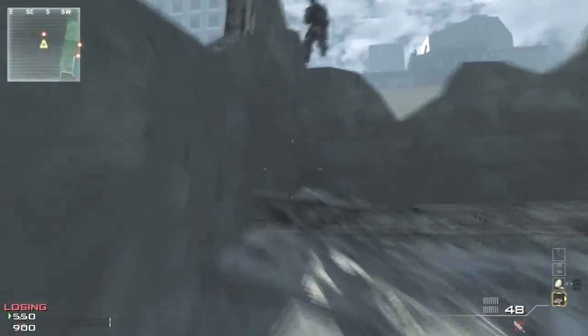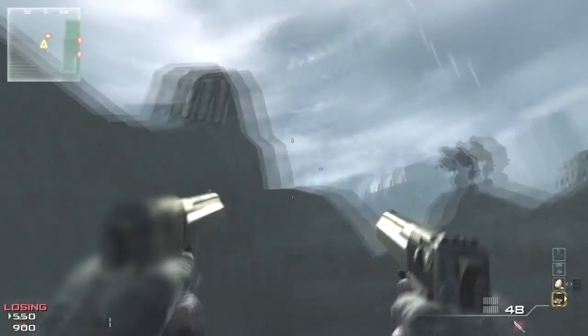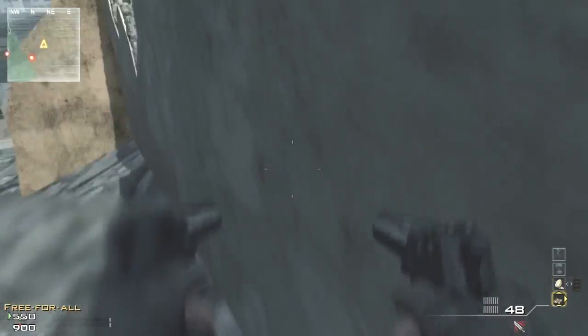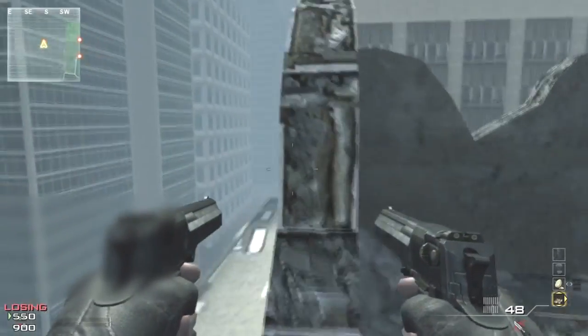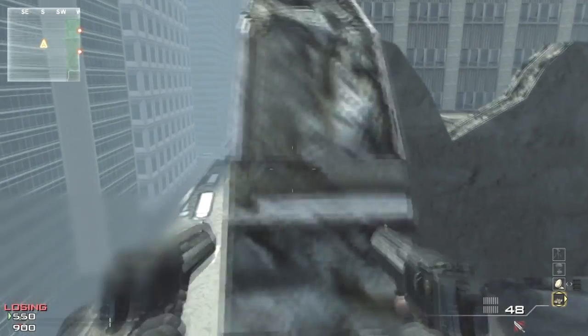I didn't jump down so I could keep getting around — I did fail some jumping here. But you can get to some really cool spots and basically get all the way under the map. There are a few breaches you can get through, and it's pretty much impossible to get sniped from up here because there's a lot of cover and a lot of places to hide.